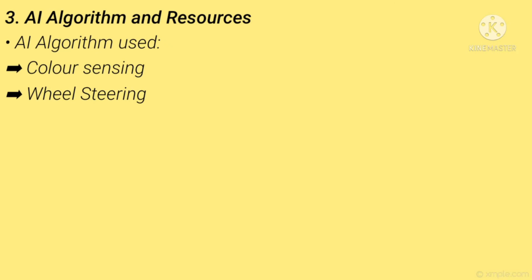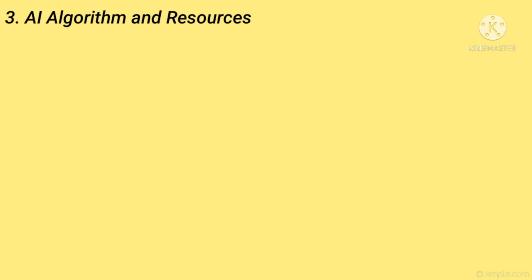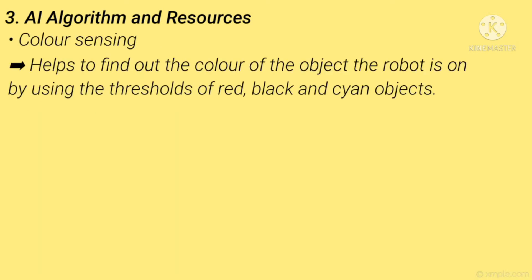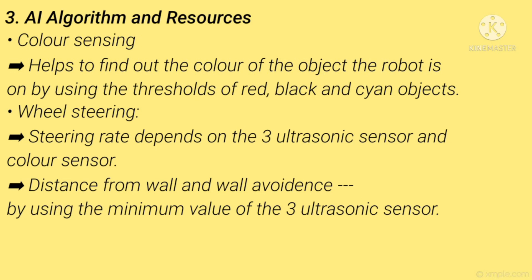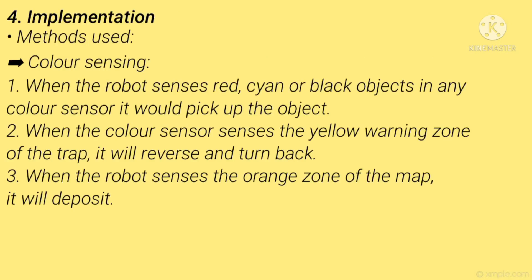Number 3 — AI Algorithm and Resources. The AI algorithm uses colour sensing and wheel steering, with tool-storing resources in the closed-space application. Colour sensing identifies the colour of the object the robot is on, using thresholds for red, black, and cyan objects. Wheel steering rate depends on 3 ultrasonic sensors and the car sensor, helping to detect distance from walls and perform wall avoidance using the minimum value of the 3 ultrasonic sensors.